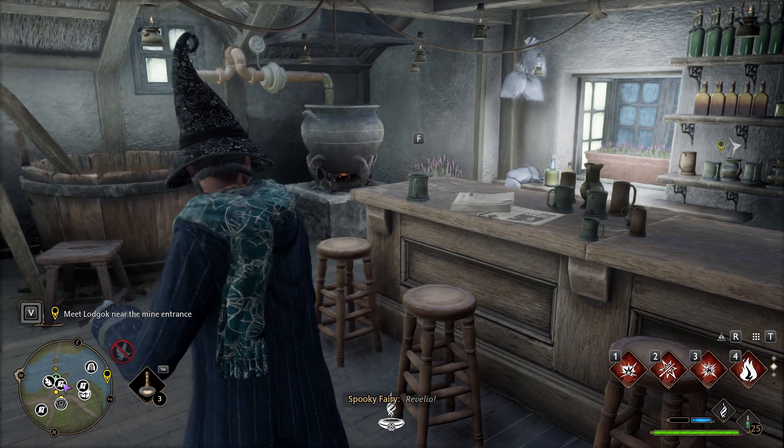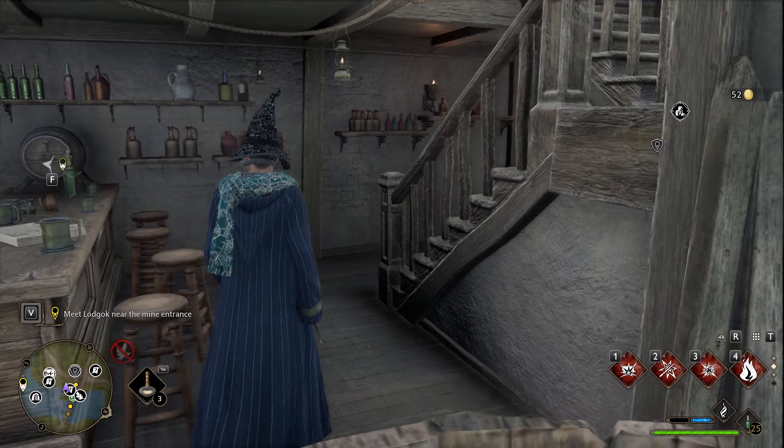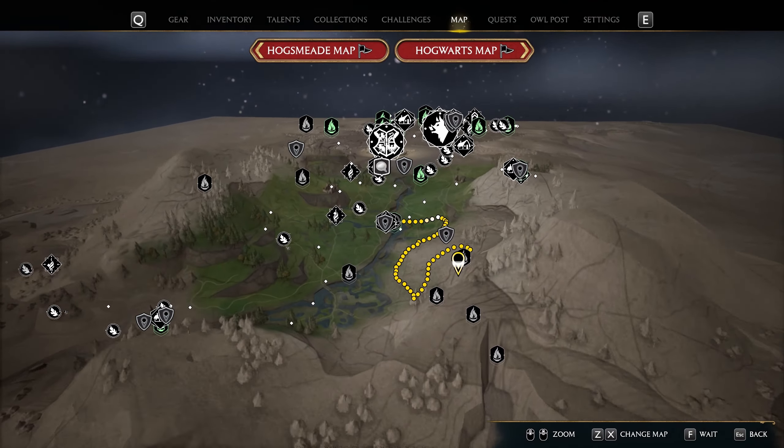I'm going to show you of course on the map where it's located. There's a chest inside here, this is a small one, and at the top is going to be this legendary chest which will give you an unidentified legendary item.